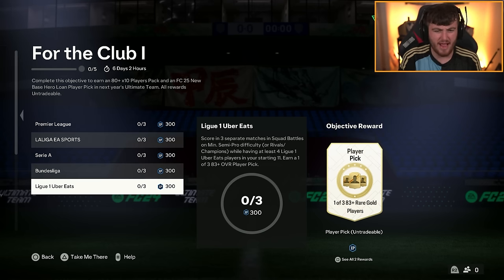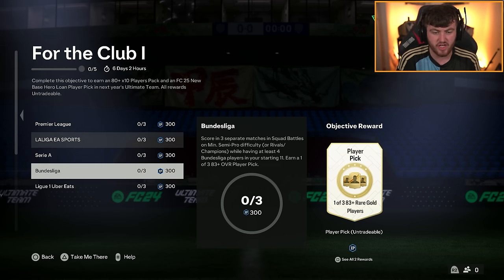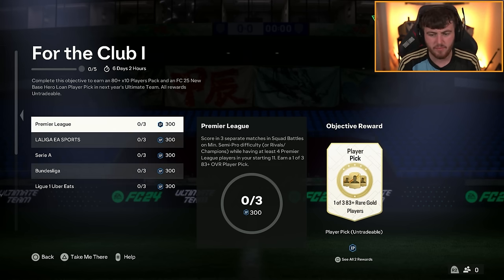This one took me about an hour in Div Rivals — you can do it in Squad Battles or Champs as well. You also get an 83+ player pick in FC24, but the main reward is an 80x10 in FC25 and a new base hero loan player pick, which I think is for about seven games. A base hero for free for a few games, and then the 80x10 is the important one — that'll get you a bit of fodder at the very least, and you might get lucky too.